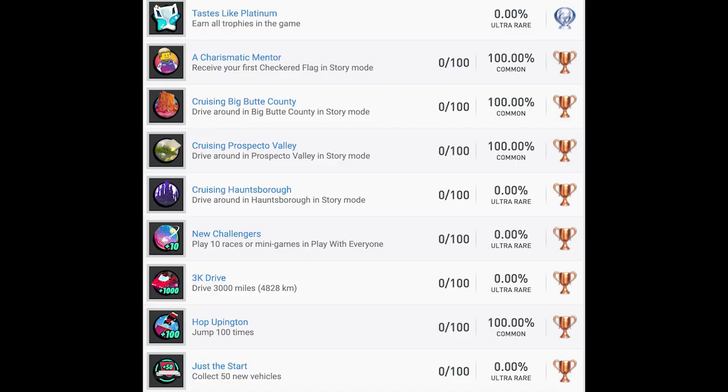I'm pulling the list from PSN Profiles as I normally do, and the first thing I'm noticing is that every single trophy has a 0 out of 100 next to it. I think that's a glitch in the system, because obviously a lot of these are not going to require you to do something 100 times. I assume it will get fixed soon.